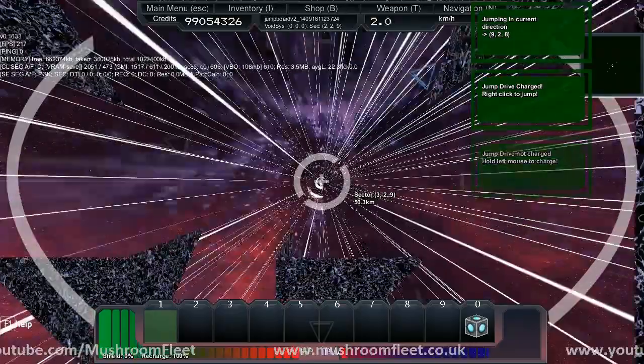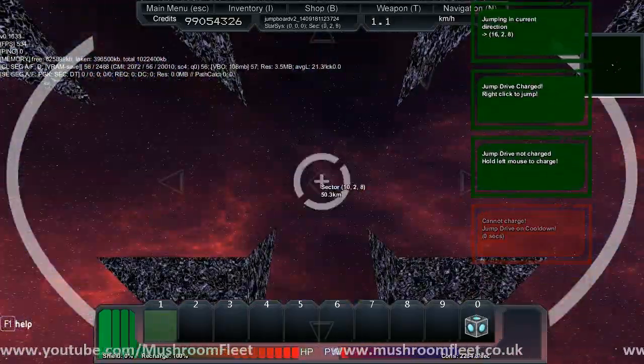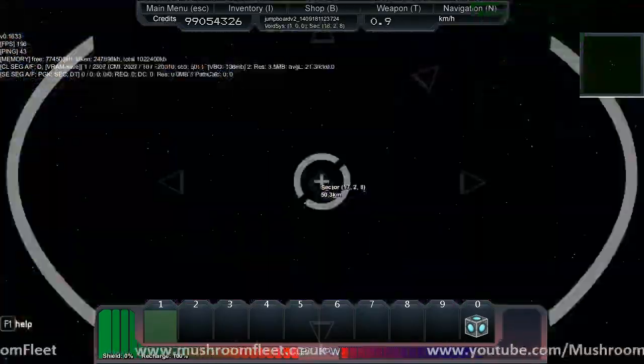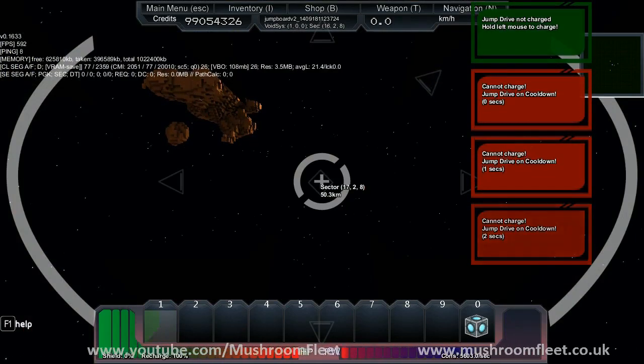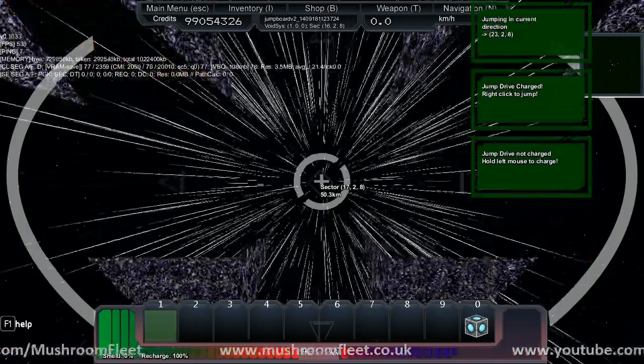Jump again. Basically, the power is subject to balance, so ignore the amount of power that it's using. At the moment, it's using 600 power per block. And the more power, it seems to charge up faster. But yeah, you can set your direction. You can just look and jump. It's amazing.